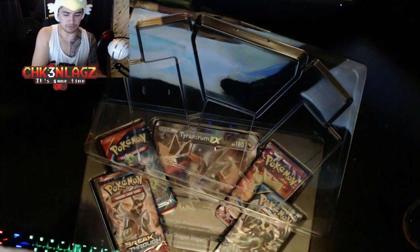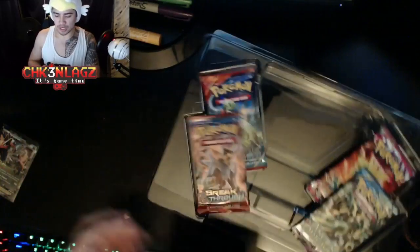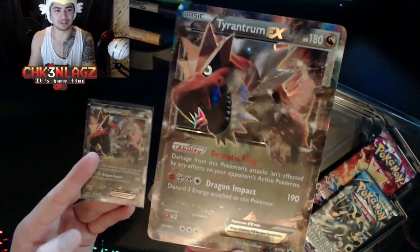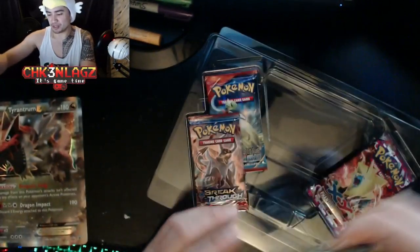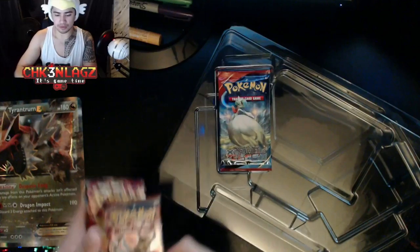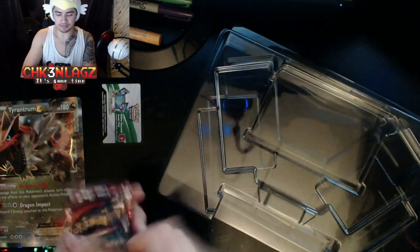Tyrantum is one of my favorite EX cards. Oh, look at this — we have our giant promo! This is a huge card size difference. Imagine if you could have a deck full of these things, that'd be crazy. Then we got our packs and there's our code card, and it's a white code — looky looky!